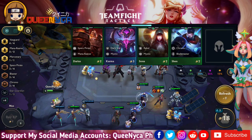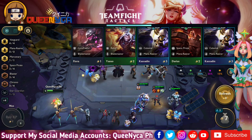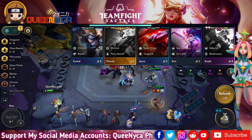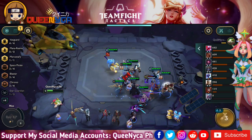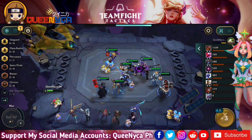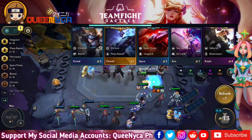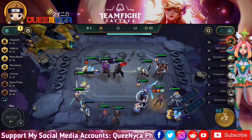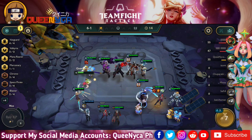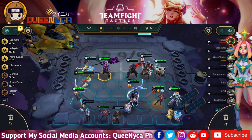Since I have Graves, Jayce, and Darius, I've activated Space Pirates. Whenever a Space Pirate lands a killing blow, there's a chance to drop extra loot: for two Space Pirates that's 50% for one gold; for four Space Pirates, 50% for one gold and 20% for a component item. I'm not going for four Space Pirates and four Vanguards together because I already made a comp like that.